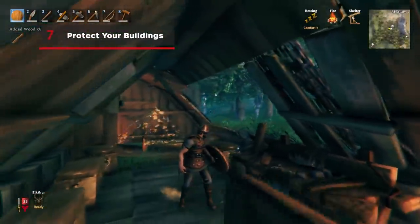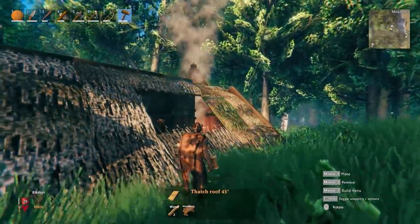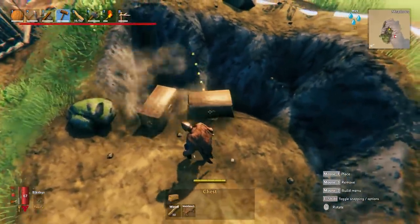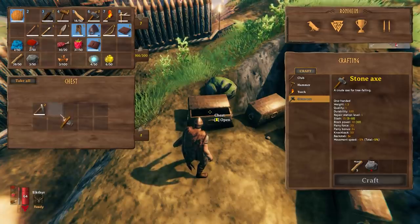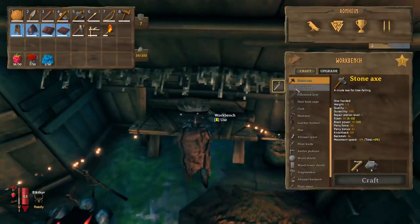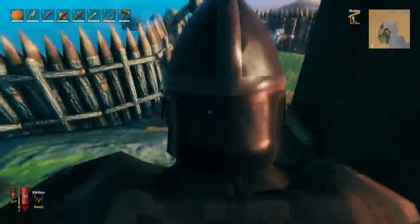Structures exposed to the weather will degrade more quickly, so make sure you put a roof on your buildings in your camp if you don't want to be repairing them constantly. Build a lot of chests and organize them well, whatever that means to you. You will pick up a lot of materials in Valheim, and having an organized system of storage early on will save massive headaches in the future. Something has to actually be on your person in your inventory in order to craft with it, so being able to find your stuff quickly will be a godsend a few hours from now.